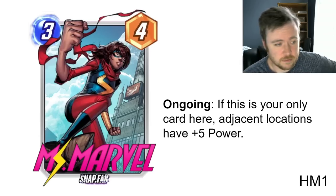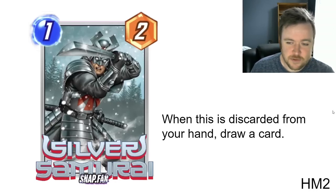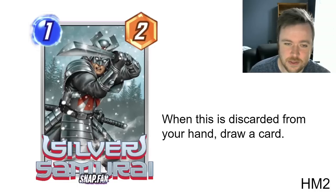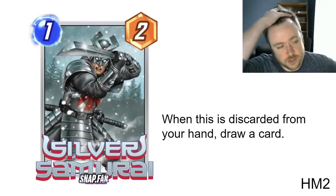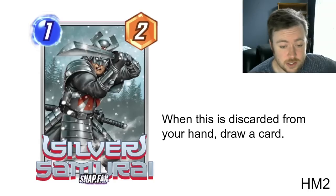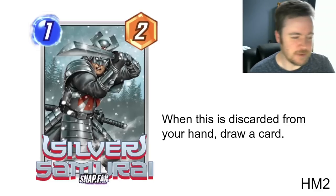There are also instances where playing Ms. Marvel in the middle won't be feasible, but even then you're getting something like a Claw — not quite as much power, but for only three mana. She could see play in a Spectrum-type archetype but didn't quite make the top ten. My second honorable mention is Silver Samurai: when discarded from your hand, draw a card. That's really strong. It didn't make the top ten because it might be a bit clunky in current discard archetypes built around Apocalypse and Swarm, but card draw in this game is very powerful.